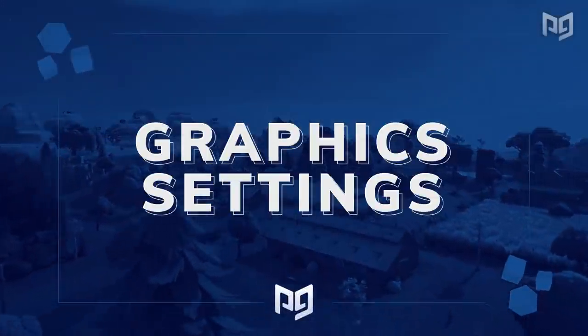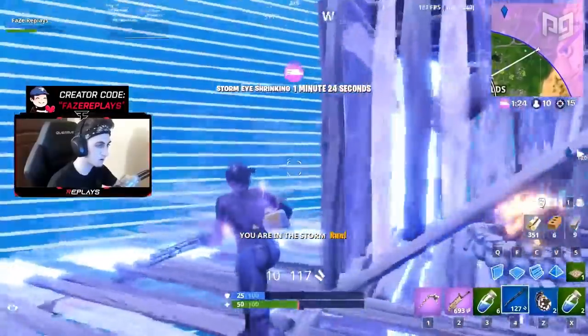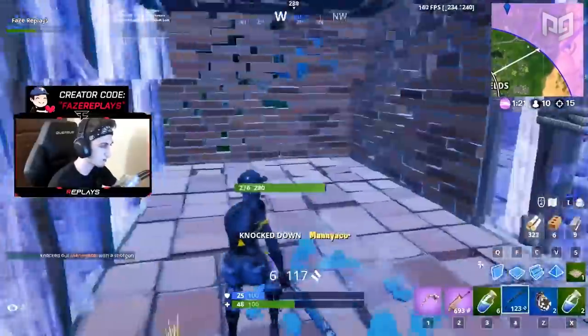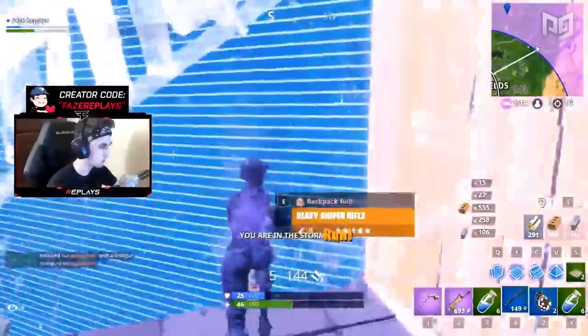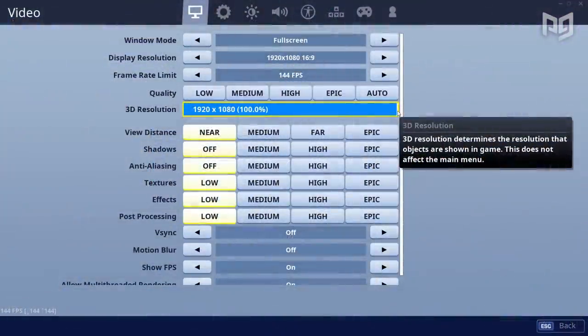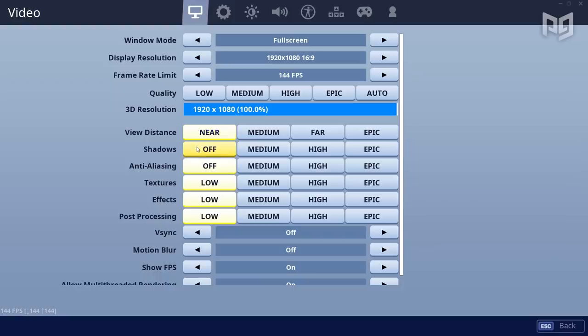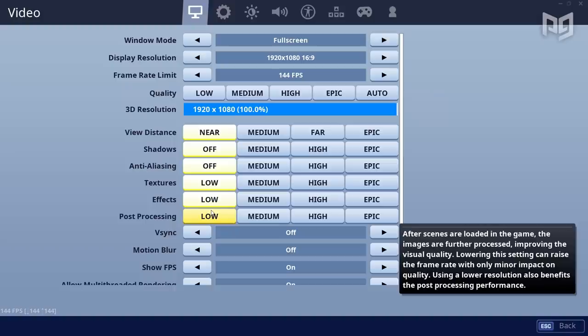Now let's head over to graphic settings. It's crazy how much tweaking your graphic settings can change your performance. So many people aren't playing on the right settings. With Fortnite's constant updates the game just seems to get laggier, so we're going to go through the optimal settings for both visibility and performance. It all looks the same on low versus epic — the only small difference you'll notice is with anti-aliasing and shadows, but epic settings cause crazy frame drops unless you have an RTX 2080 Ti.